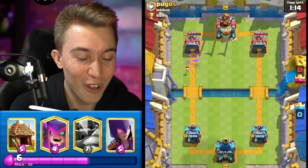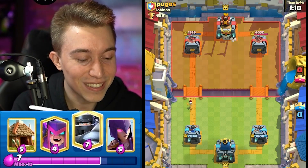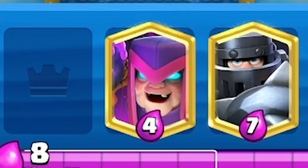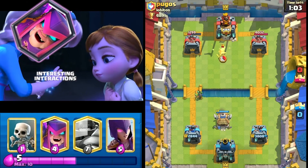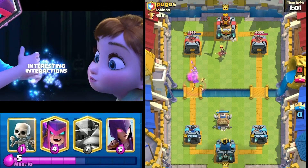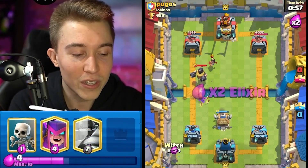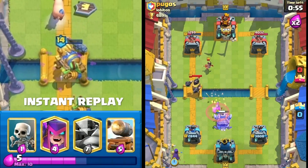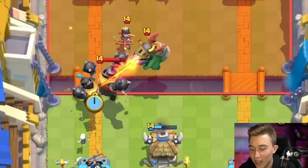That was absolutely beautiful. It feels phenomenal to get those type of interactions, and it only happens with mother witch. If you have a mother witch in your deck there are so many interesting interactions that can just happen that no one has ever experienced before. Everything cascaded in my favor — whether it was the cannon cart getting pushed by the spear goblin or the mother witch getting a piggy at the last possible second. It was hilarious to see that all happen at once.